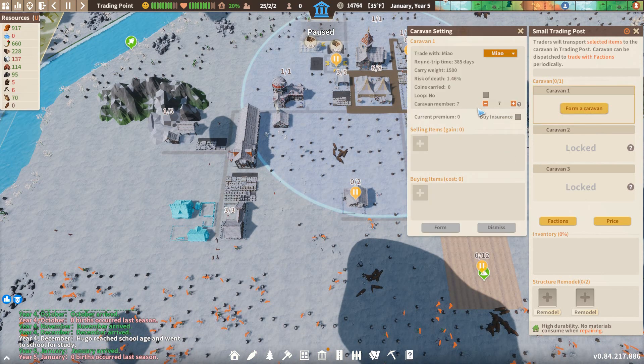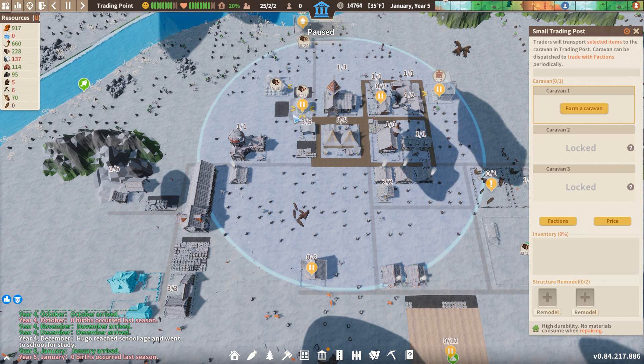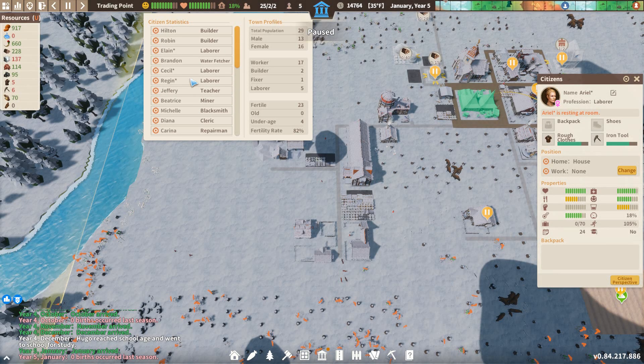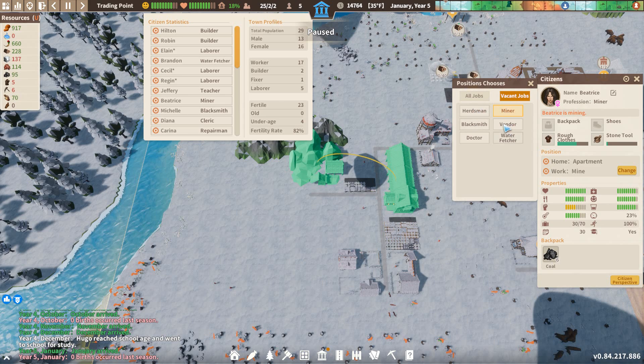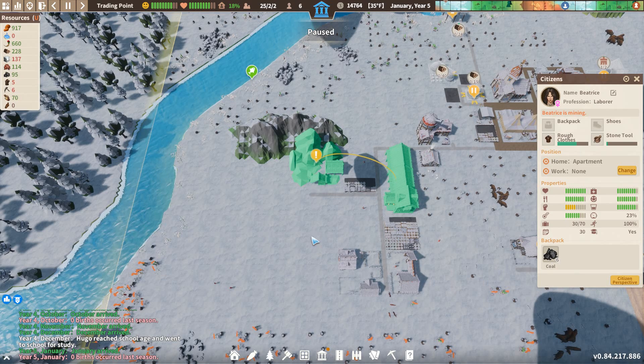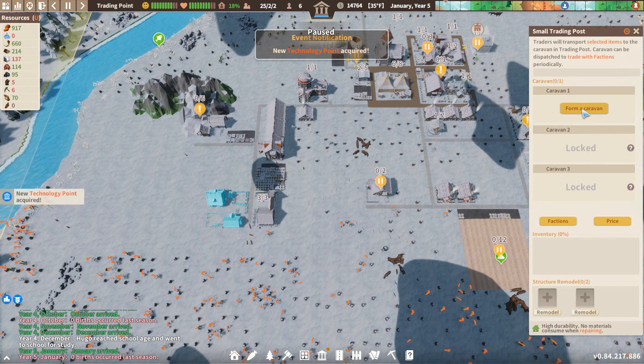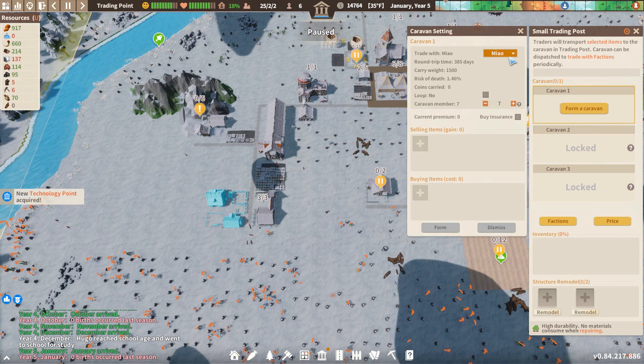This is going to be a big trade - we have 14,000 silver here. Maybe we want 6 people. Let's do - you are a laborer. That's 5. One more. Let's just do a miner. Laborer. Okay, that is 6 people. Let's buy what we're going to buy. Let's form a caravan. And we have a technology point, which is good. We're going to trade with Rania, send 6 people. We are buying insurance.